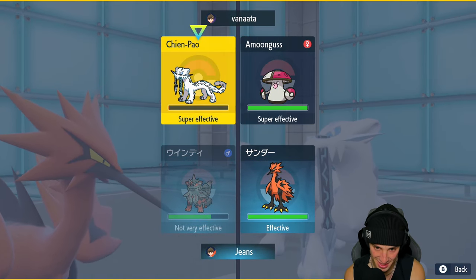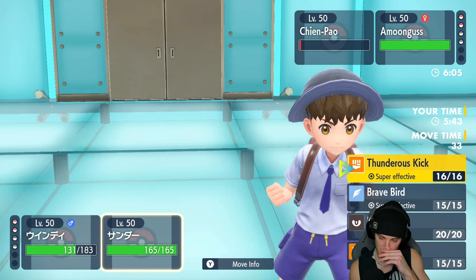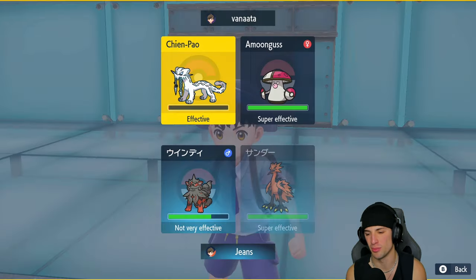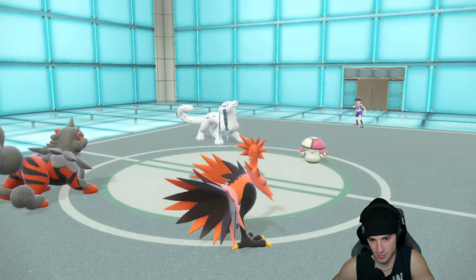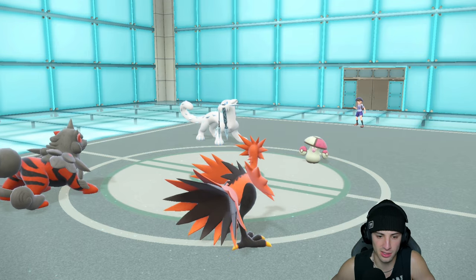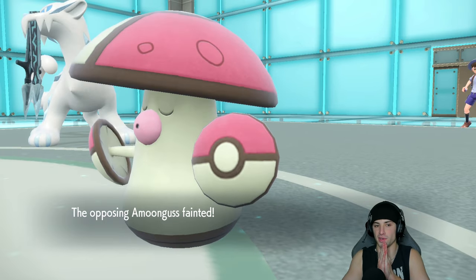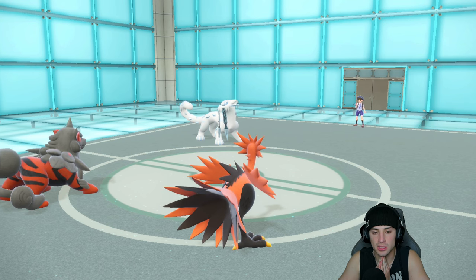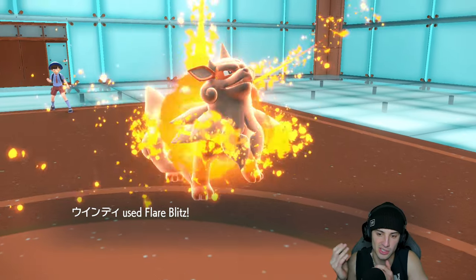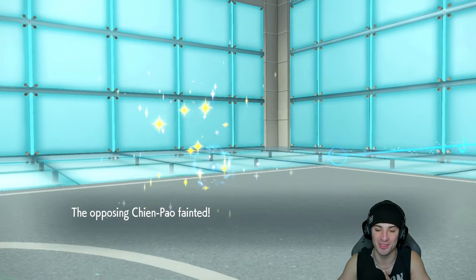Shenpao takes out Gholdengo - Tailwind is gone but having our Choice Scarf bird is massive. The only problem would be if Flutter Mane is the final Pokemon - but if it's built anything like the other Flutter Mane in match one, we should dump on it with a Brave Bird. Amoonguss comes out - I go Flare Blitz and a Brave Bird, choosing Thunderous Kick. We go Brave Bird, Amoonguss drops Rage Powder, but Brave Bird KOs it. Two and oh - this team is lighting it up! Let's hop into a third and look for that perfect record.